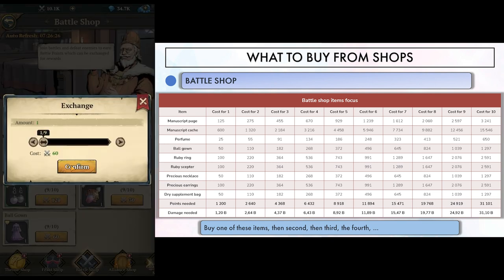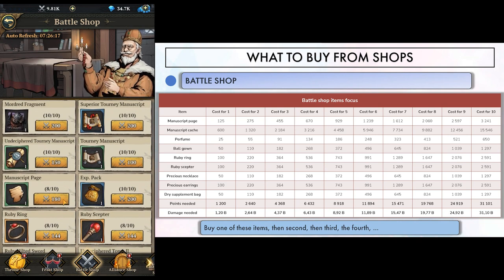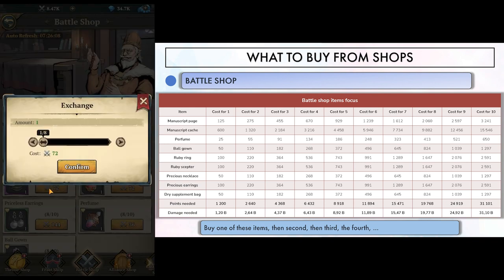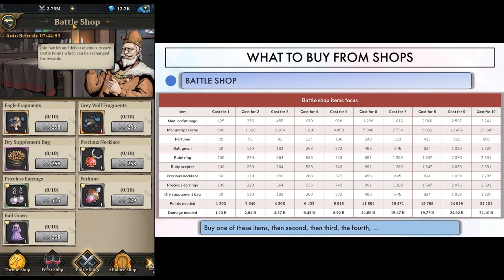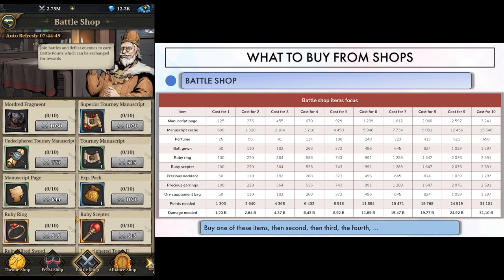These are the most useful items so I would only focus on these. Buying all 10 of them will require a little more than 31 billion damage to Utune — this will take a few months to reach. If you're past that point, you can add tournament items to the rotation, then tomes, swords and XP bags, and then fragments. Ultimately you'll be able to buy the whole shop every day, as long as you do around 72 billion damage. To increase your output, you can safely use a couple of expedition charters on your top heroes every day if you don't need them anymore to kill bosses on the main quest campaign.